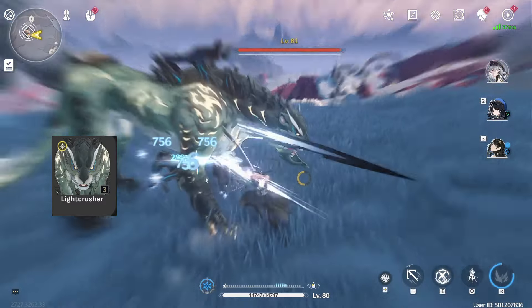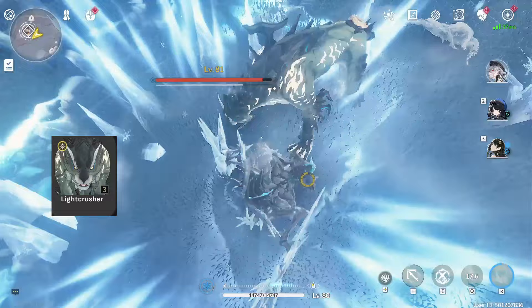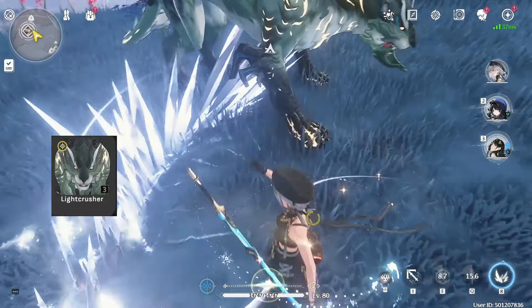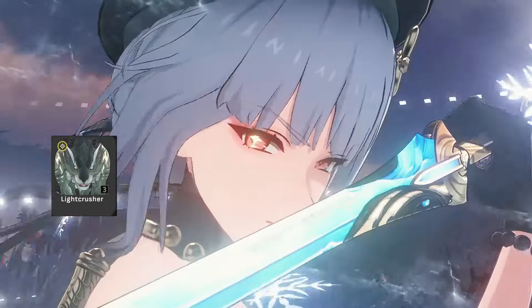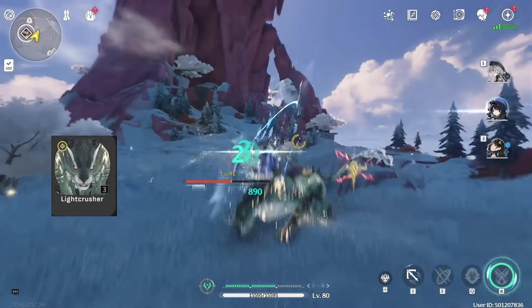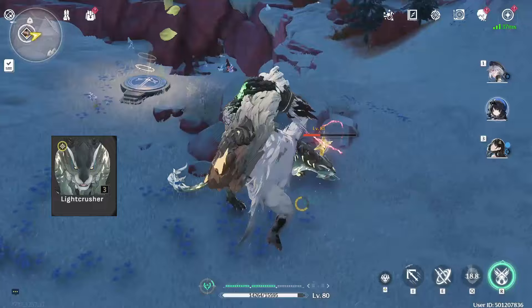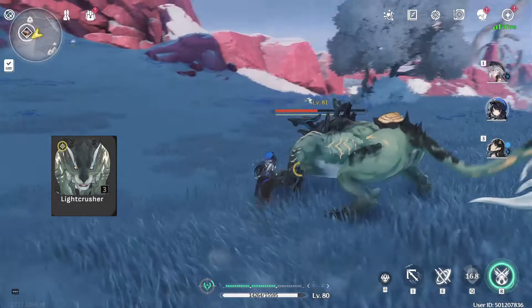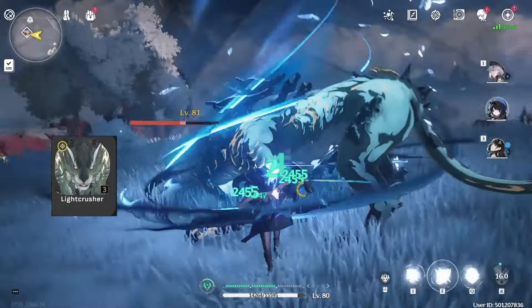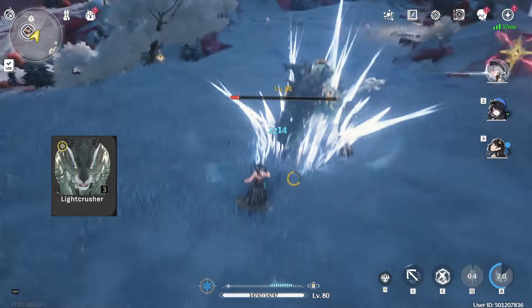We first have to mention Light Crusher because, as of now, it's the only 3-cost echo that gives just one Sonata set — Spectral in this case — 100% of the time. As we've been farming for our DPS characters, we always had a 50-50 chance between two elements for sets for 3-cost echoes, which made grinding echoes more difficult. Now that changes with Light Crusher. But of course, if you don't have Jinshi or you're not using Spectral Rover, you can skip this echo.